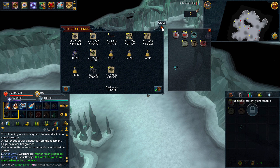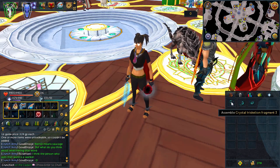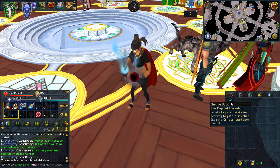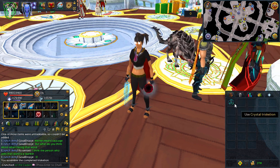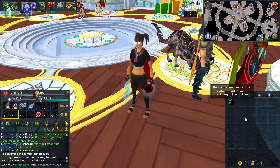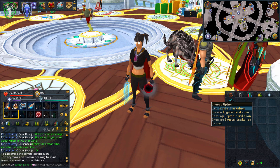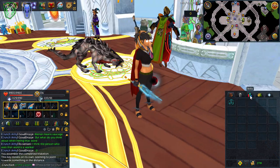Here we go guys, let's make the first ever Crystal Triskelion — let's assemble this and make the first one ever. There it is! It's actually just called a Triskelion, I thought it was a key. The key moves on its own, seemingly pointing towards something in the distance. It's just really nice to have the first one of those ever made on the account and in the bank. I'm really happy with that.